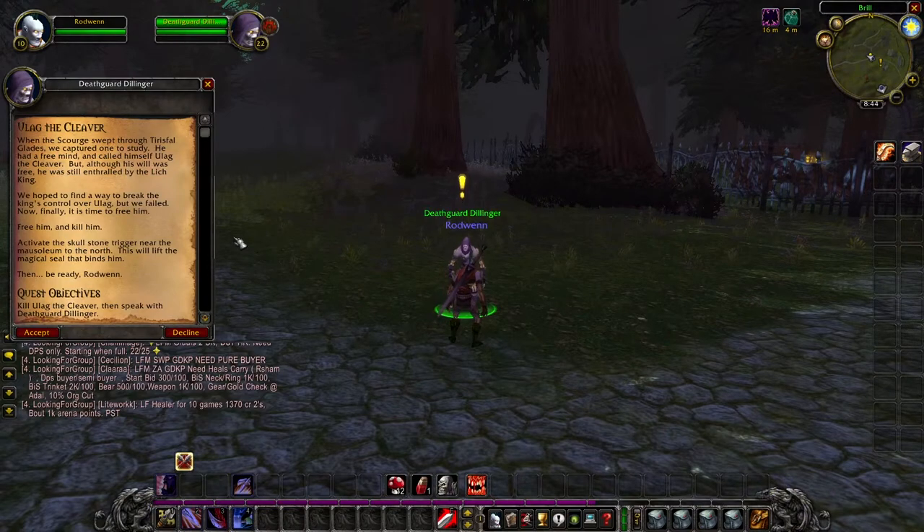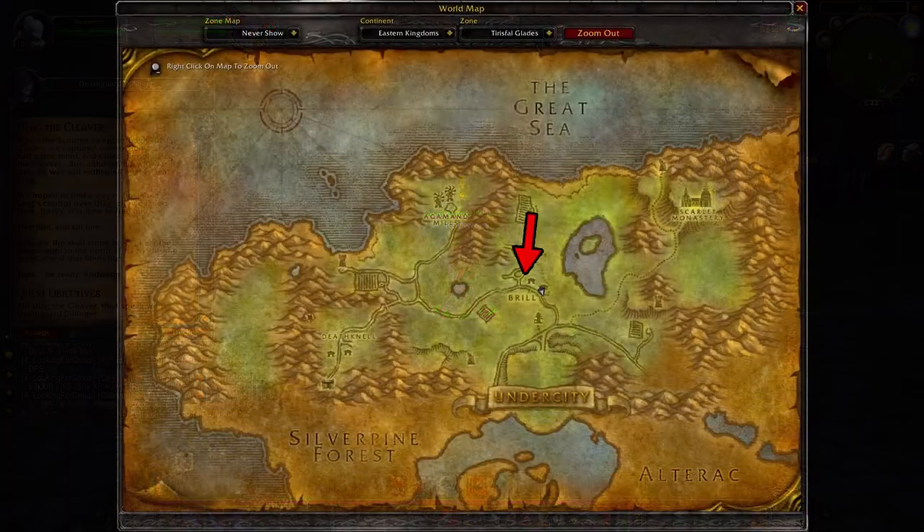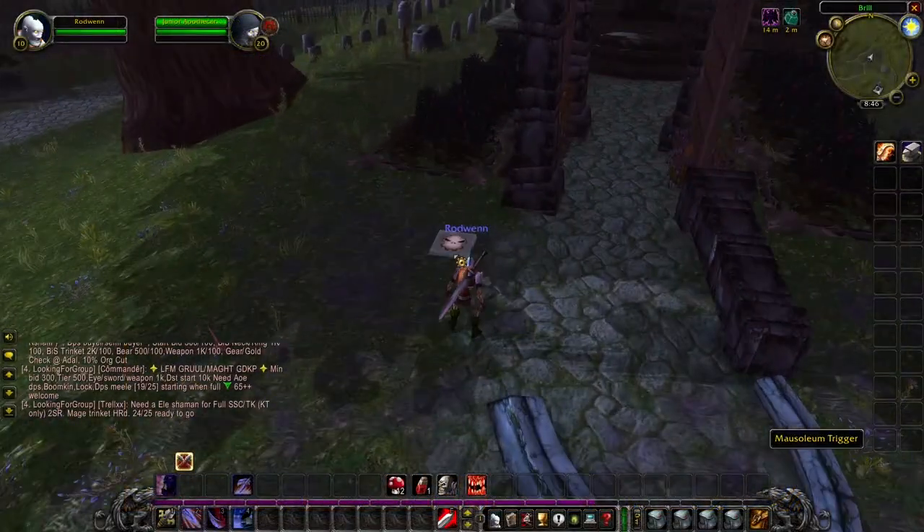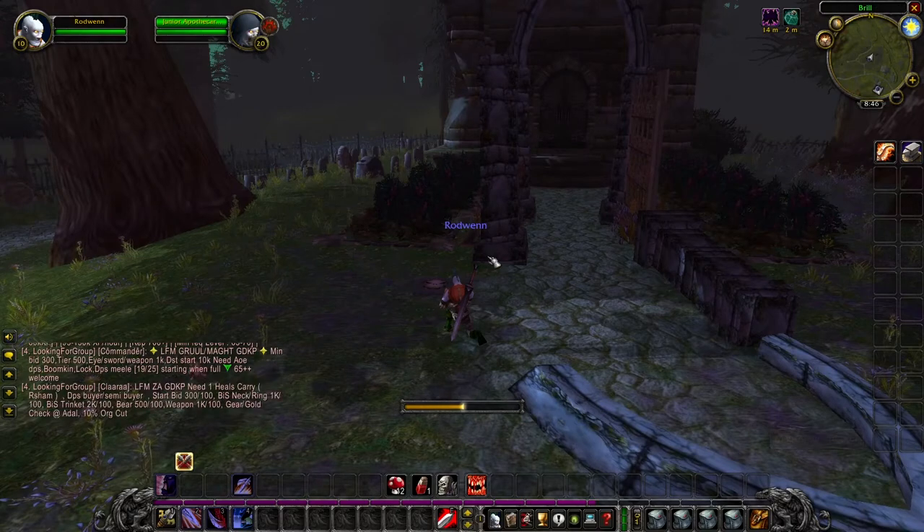To complete this quest, you will need to head over to the graveyard in Brill that can be found right here on your map. Once you are here, you will want to look for this stone skull trigger that can be found on the ground, and then click it.